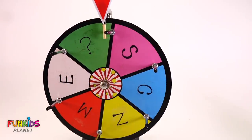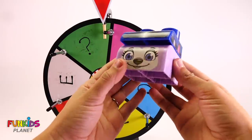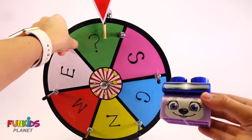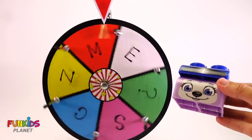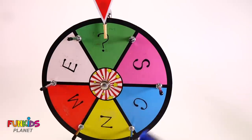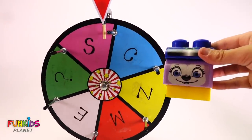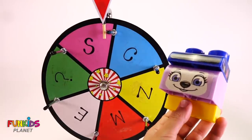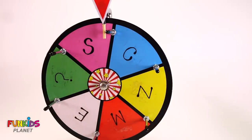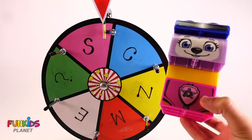Ooh, question mark. What's a question mark? Just random? We got Everest's head! That's what question mark came from. What's next after question mark? Another question mark? Oh, that means it's just random. We got a yellow collar. Ooh, S. What do you get from an S? You get Skye's body from S because S is for Skye.